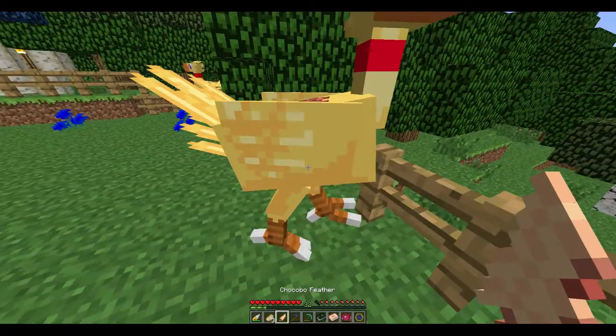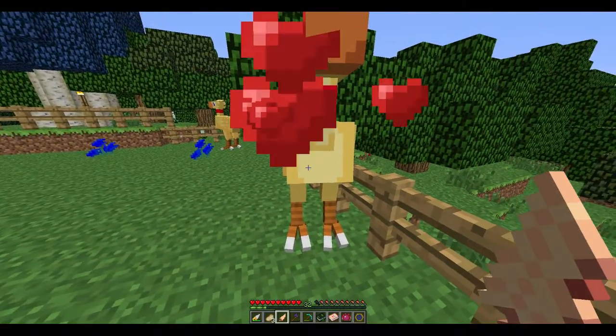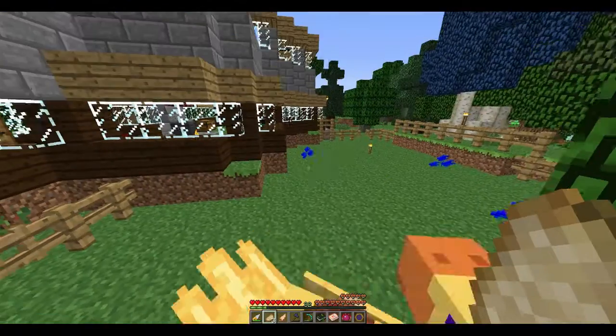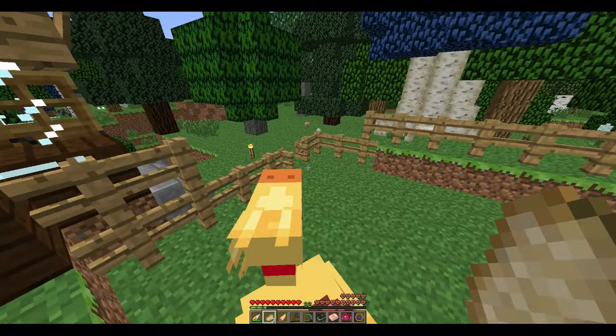Let's get a feather. Oops, that's going to make her follow - not what I wanted. Let's use that and I put a saddle on her! You just press left-shift to get off.